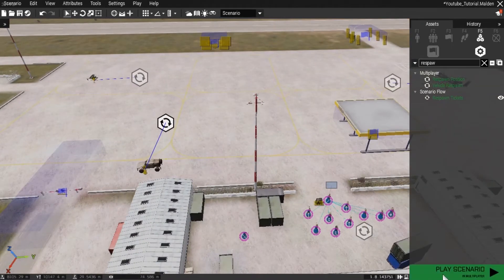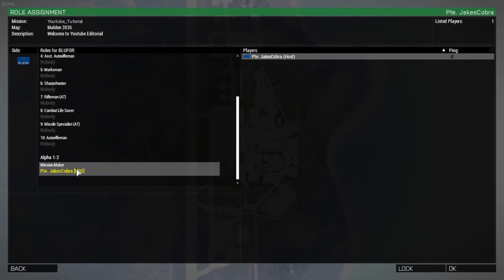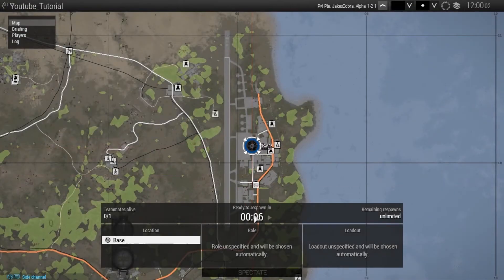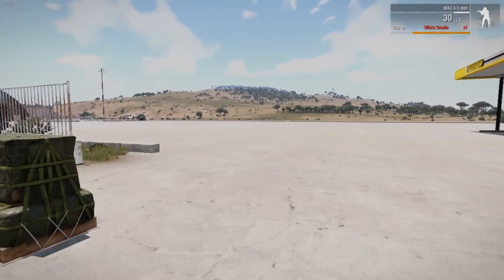Let's go and test this out and show you that it works. This is very handy if you have a public server where people, like me, don't know how to fly and tend to crash quite a lot. So instead of having a Zeus around — or maybe you're creating a single player mission and you don't have a Zeus to spawn in vehicles — this takes care of it.